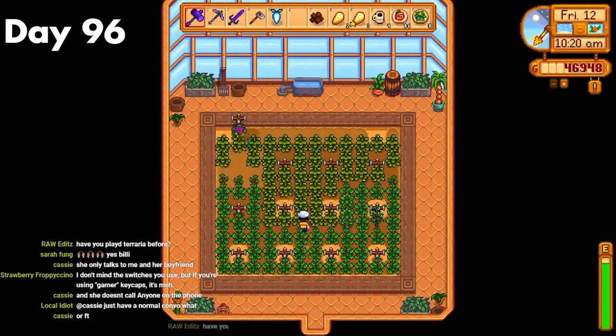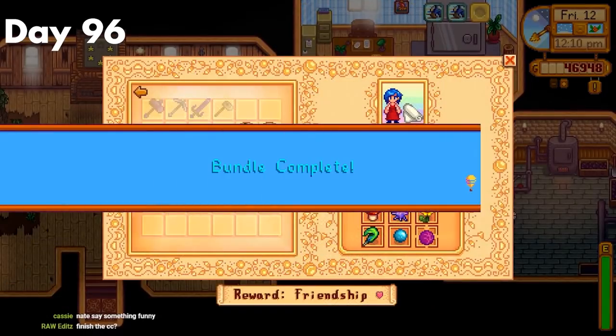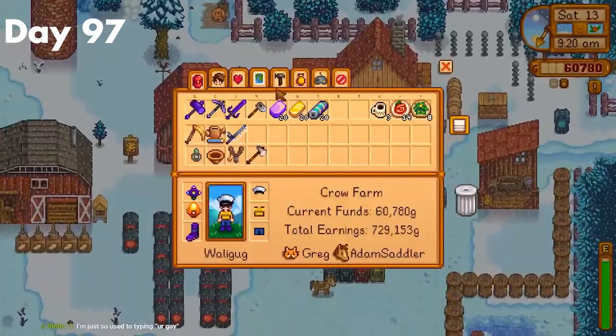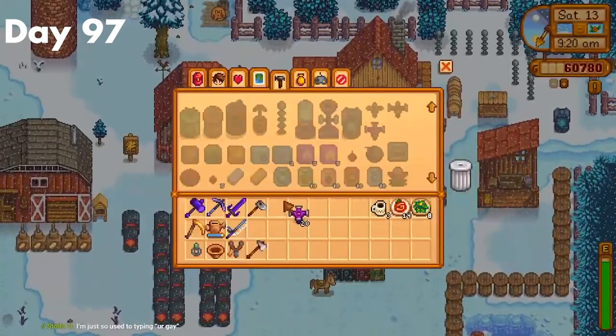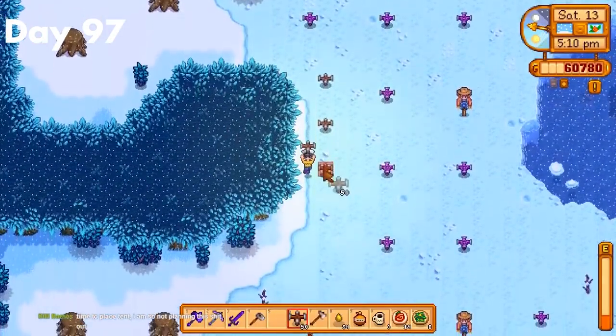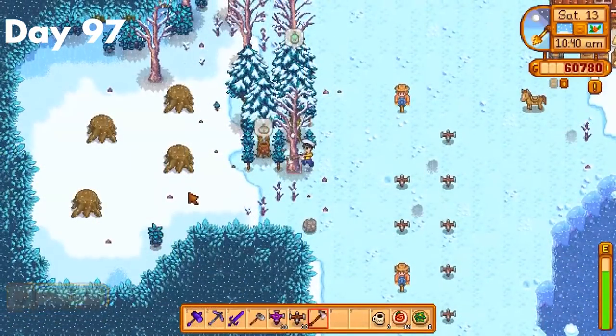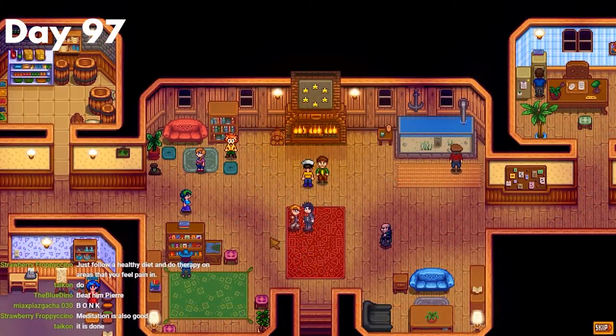Day 96. The deed was finally done. I harvested my red cabbage seed and headed over to the community center for the final donation. After enjoying the cutscene, I headed over to the mines for some copper, since I used all the ore on furnaces by accident. Day 97. I used some of my batteries and gold to make an iridium sprinkler and replaced my old quality ones. I also cleared a big clump of trees that were really annoying me. After that, I went to the community center and watched Pierre beat the hell out of Morris. Then I headed to bed.